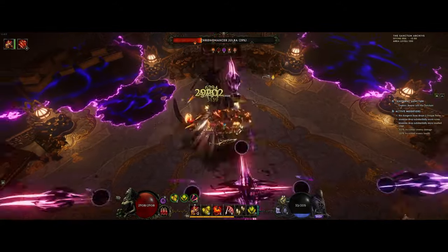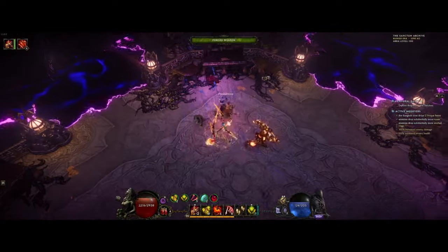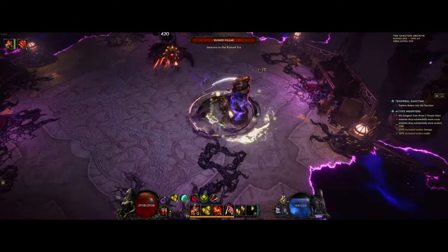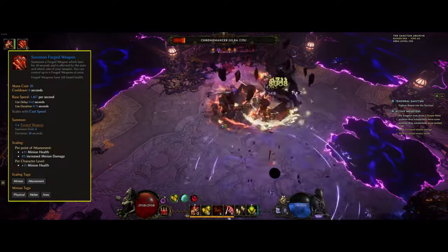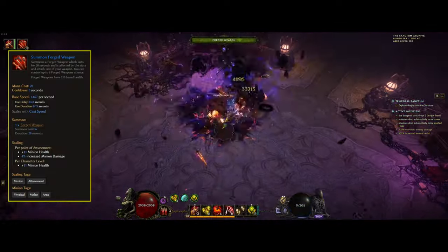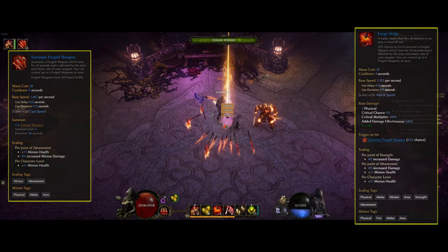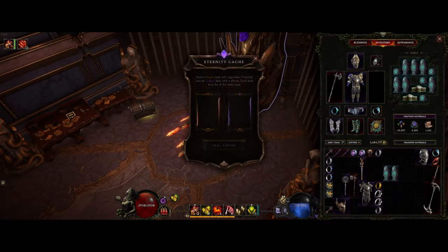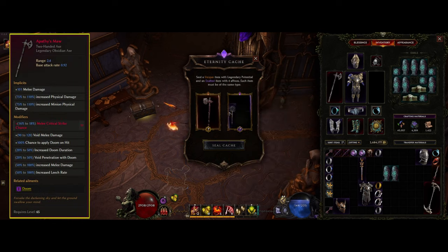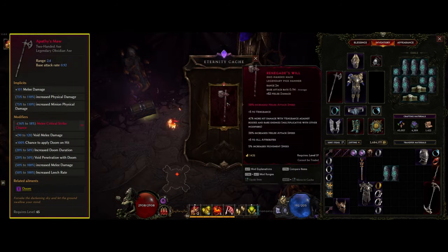We're starting off with a Tier 4 Eulera here, and the rest that you will see is going to be from normal empowered monolith, so around Corruption 100 or so. The focus is on minions here - specifically the forged weapons that we get from using the Forge Strike skill. This weapon scales from the one you are using for your character, so we've been using a two-handed weapon to get as much flat damage as possible. Apathy's Maw is a perfect example, as the base is quite high and we also get up to 120 extra flat void damage from it.